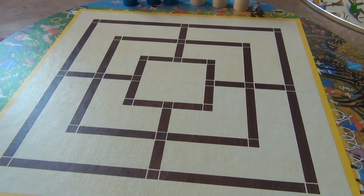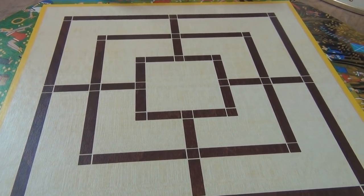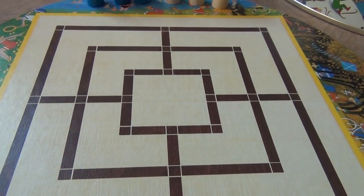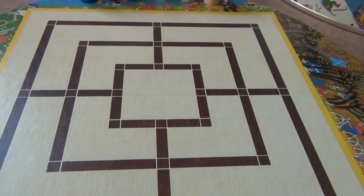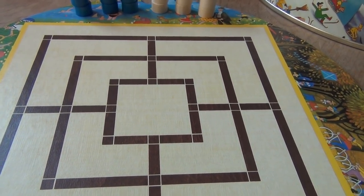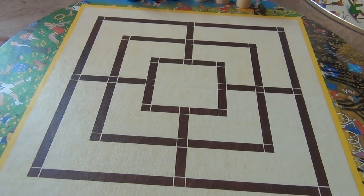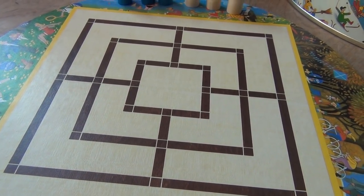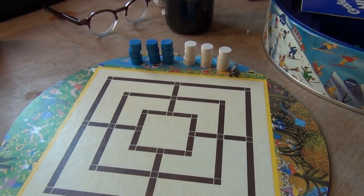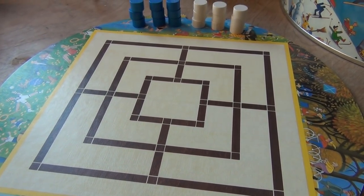Akhenaten was not a heretic pharaoh coming with a new monotheistic religion — no, he was a heretic pharaoh because he wanted to get rid of the old world order and put in place the new world order. I'll bet the temple is in Upper Egypt, in the south — that's probably where this game was found. It's a fascinating game, you can play it with your children. In a way, they used it to teach their children the new religion — the new world order. That's why he was a heretic pharaoh.